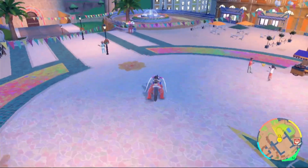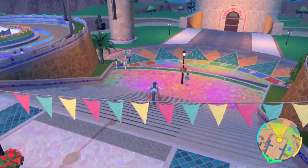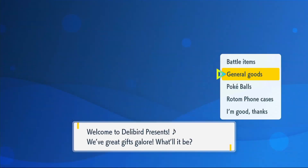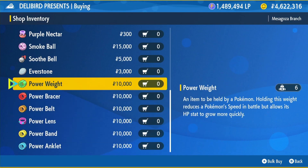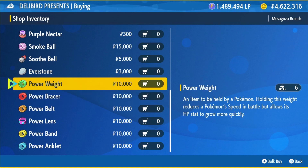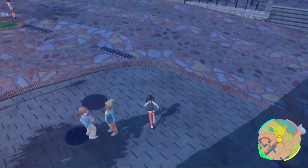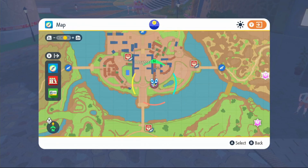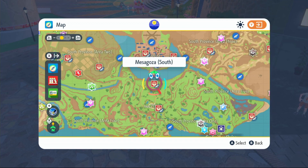If this is a bit too expensive because you're running low on money, there is another way. Just come to any Delibird Shop, go inside, click on general goods, and at the bottom you'll find your power items. We'll need the Power Weight and Power Bracer for this Pokemon. These items give you 8 EVs per kill, so if you're killing a Pokemon that gives one EV you'll get nine per kill. Buy those two and equip them. I'll also link a full EV training guide in the description for a more in-depth walkthrough.